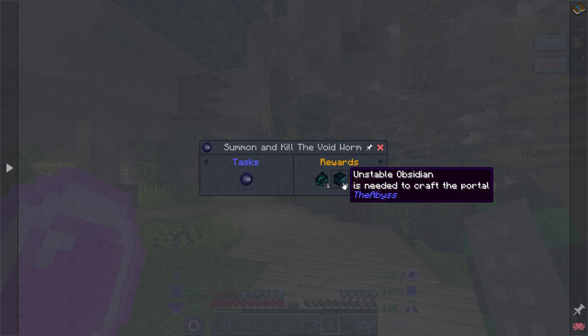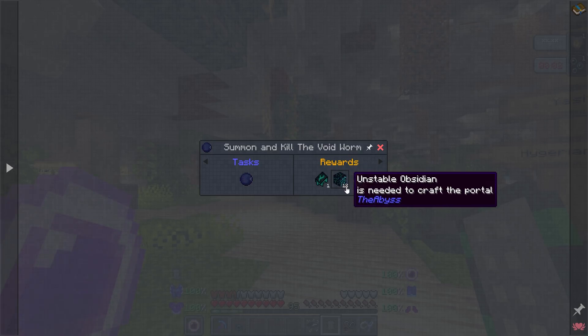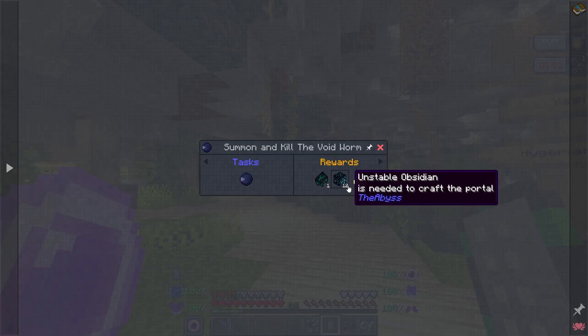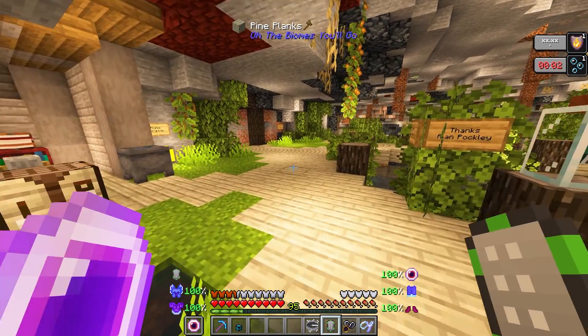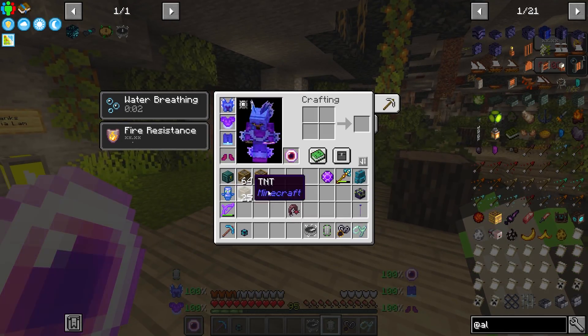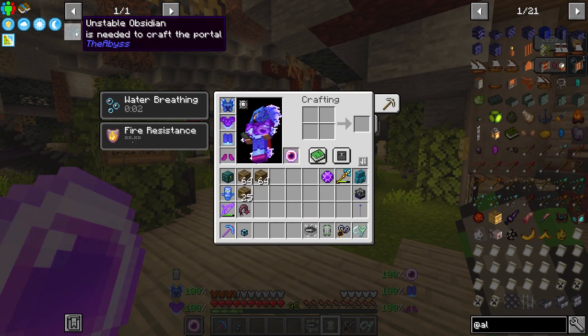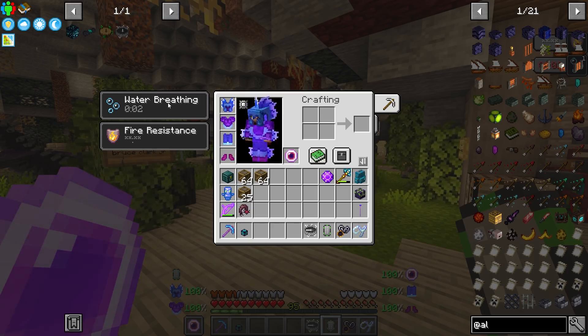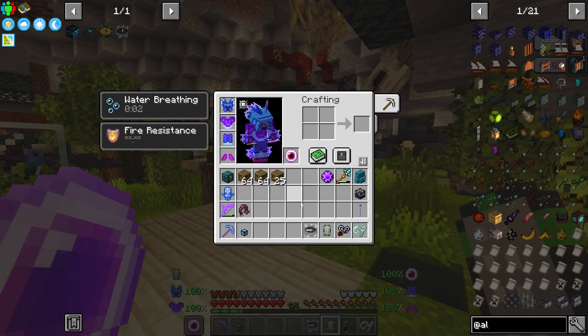You cannot craft the Unstable Obsidian. You have to get it via the crafting recipe, and they only give you 12. So you get 12 of them, that's it. If the portal ever breaks or you don't have any, you're going to have to spawn them in, because you cannot craft them at all. Normally it would have a crafting recipe, but I guess that was the way of gating that dimension, because you can get pretty powerful just by going in the Abyss. It's not that dangerous, honestly, early on. You can go down and mine and you're pretty much safe while you're mining.